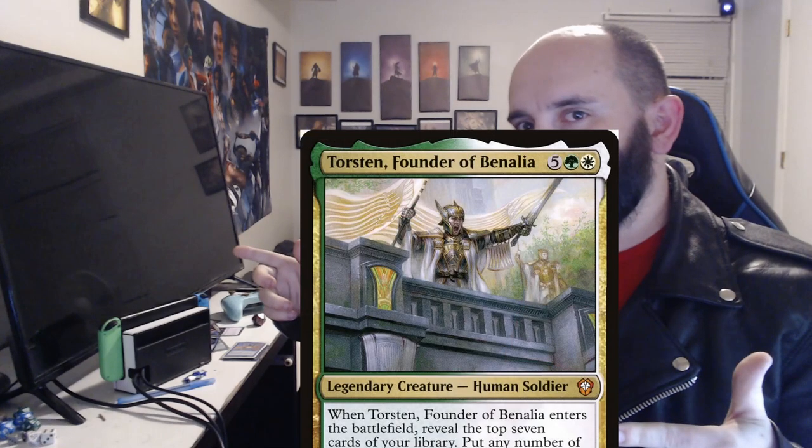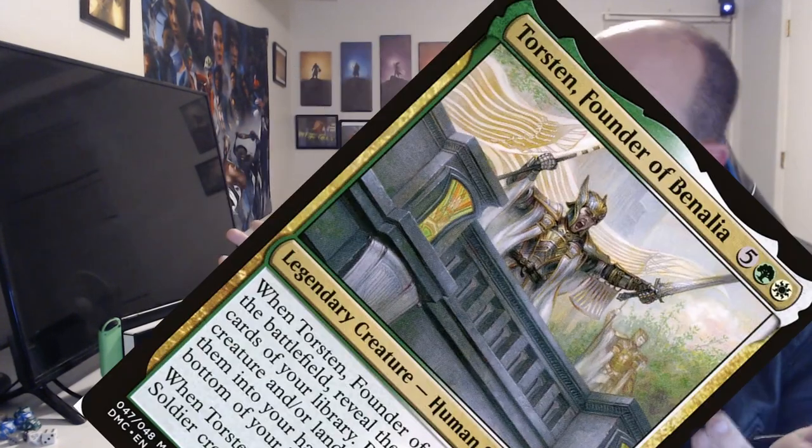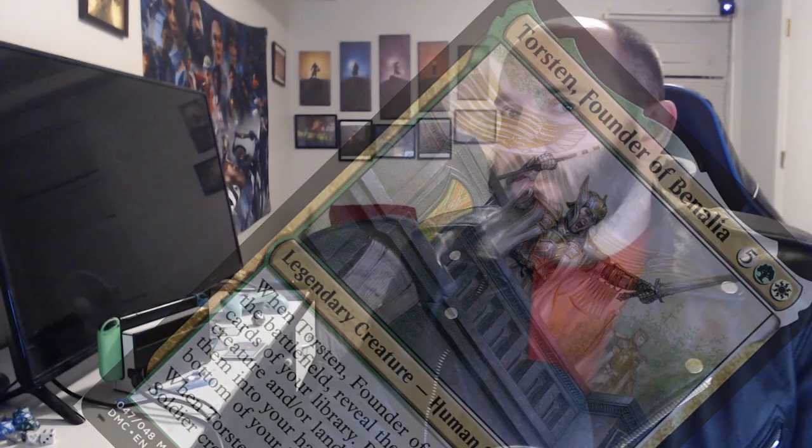Welcome back ladies and gentlemen, I am your host Blaine Fontaine and today we're going to be doing another deadly brew. This time we're talking about Torsten. He is a 100 creature deck — not a 99 creature deck running Primal Surge — this is 100 percent creatures and lands.